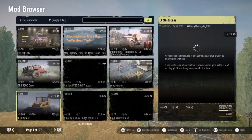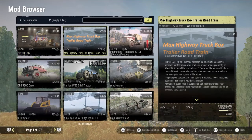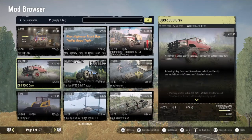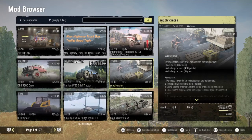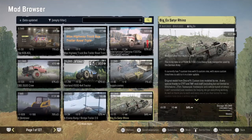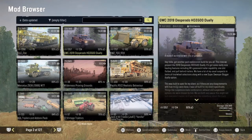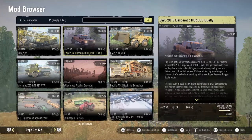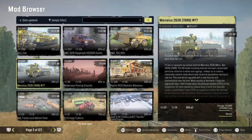We got three pages of mods, let's get through it real quick. We got the 606 AGL by Anger Life, the Max Highway truck box trailers road train, the Cornfield Cadillac has been updated, the OBS 350 crew cab by Diesel Addict, the Norland 500 4x4 tractor, supply crates, the ice skid steer, A-frame ramp bridge trailers 2.0, the Big ES Rhino, the DLZ Zika, the GWC Desperado HD 3500 dually, the 700 RSK, and the Merciless Z6 36.